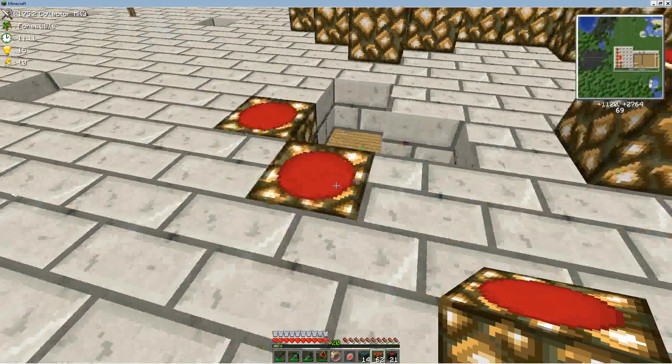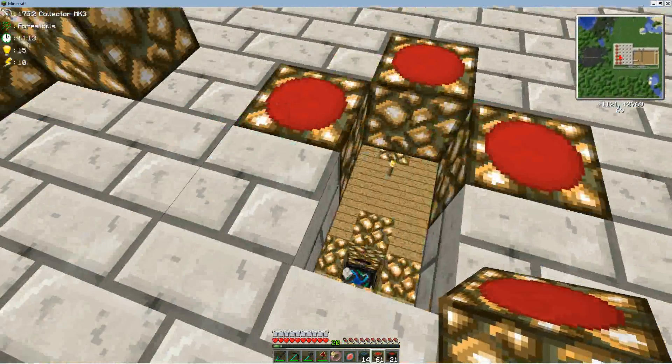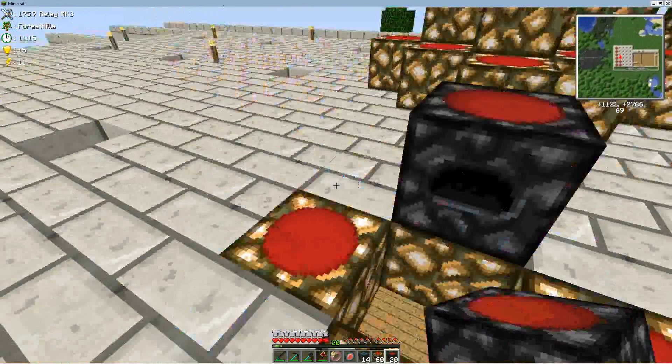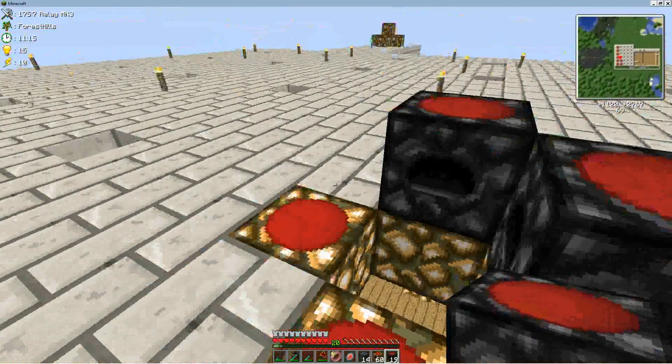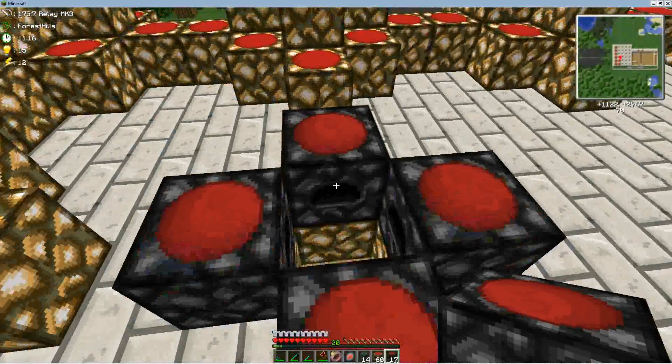We want to form these into a square shape. And then the relays — my OCD says make the faces always point in, but you can do this whichever way you want.